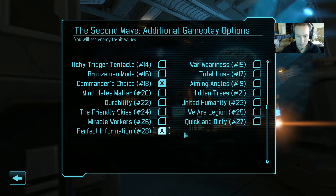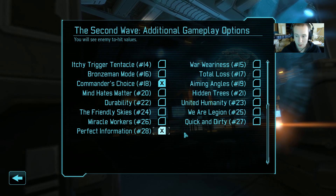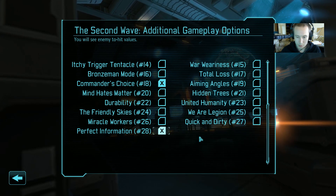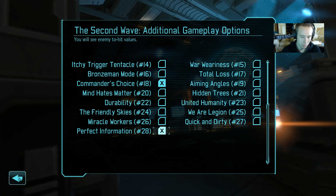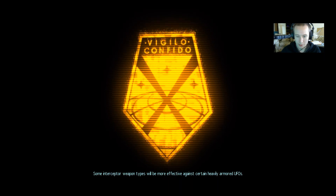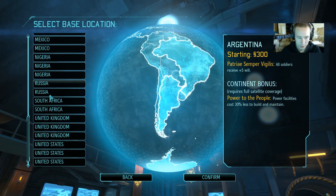I'm going to be bringing Perfect Information, because this is something you should just be able to look up anyway. There's no reason you shouldn't be getting this information about how easy it is for aliens to hit you, etc. When you could sit down with a calculator and a spreadsheet and work it all out yourself, I'd just rather the game did it for me.